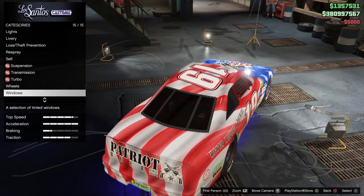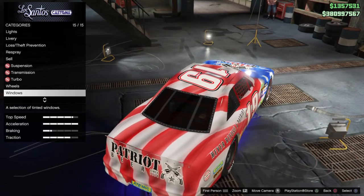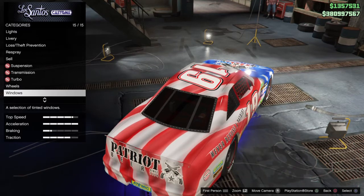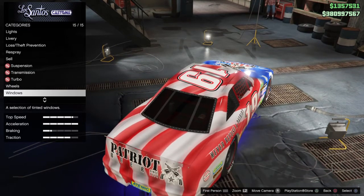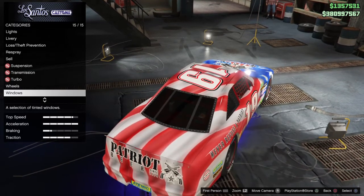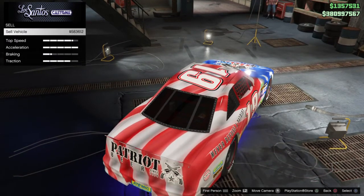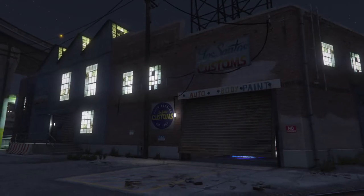With everything customized to your liking, you're looking at around $585,405 to fully customize the car. If I were to sell it, I would be making $583,612 for the car. Let's take a look at what we've got.